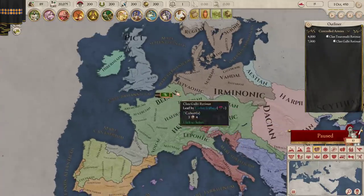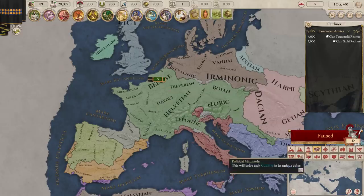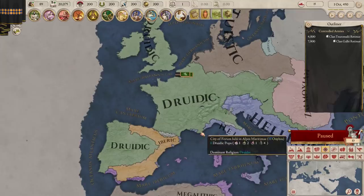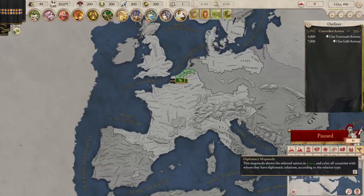Culture map modes: we can see a lot of Belga people over here, being green here in a similar sort of group. Culture group Golic — not to be confused with the Onion culture group. We've got the Druidic religion going on here.